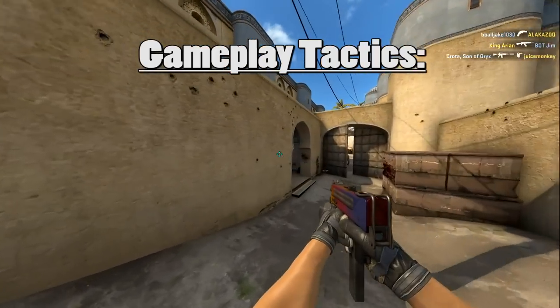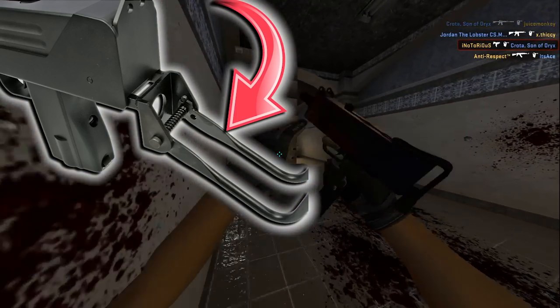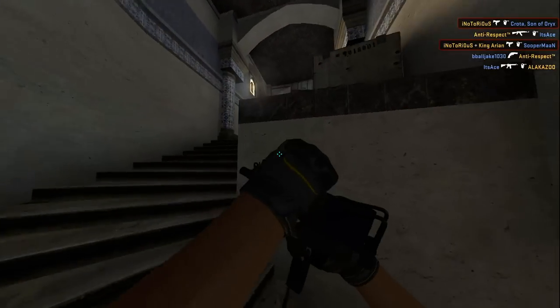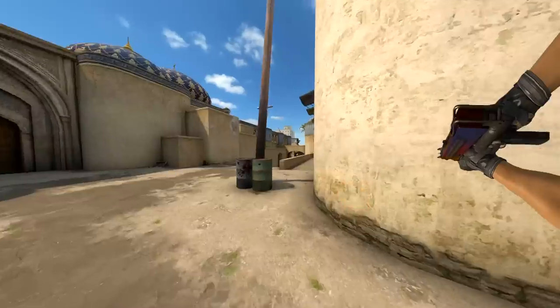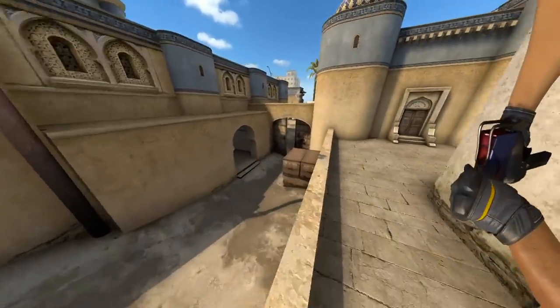Now let's move on to some gameplay tactics of the weapon. It has a collapsible stock on the back, but if you have to use that, you might as well bring your purse and lipstick with you, because of how much of a pussy you are. If you want to be a real man, just shoot it one-handed, like you shoot your load every night. A little known fact about the Mac 10 is that if you hold it sideways while wearing a do-rag, it doubles its DPS.